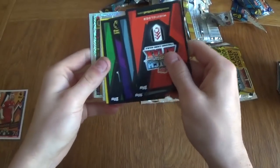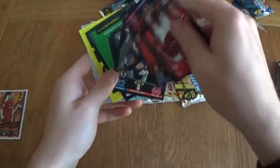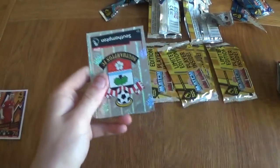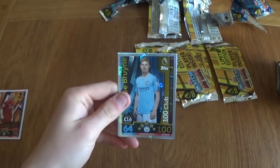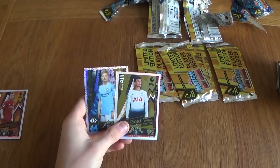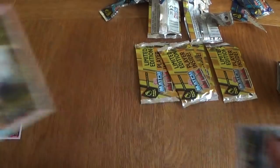We've got Dele Alli — another one. It seems like we've got 100 Clubs as well in this one, so that's not bad — one of the better packs so far. We've got Lloris, digital pack, Southampton badge, a De Bruyne 100 Club, and we're going to get a — wow — gold limited edition Dele Alli! Probably the best pack of the opening so far. A gold limited edition and a 100 Club.